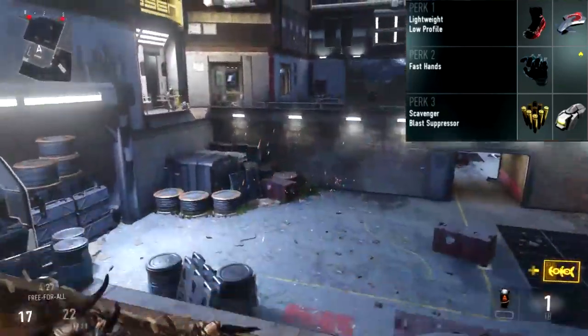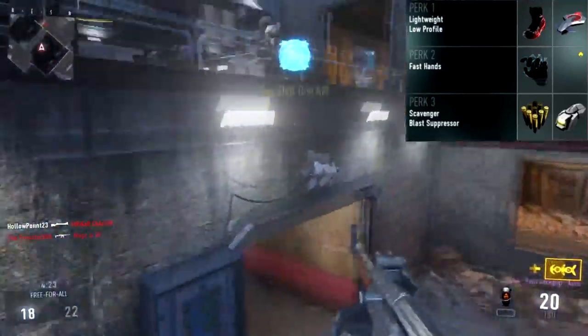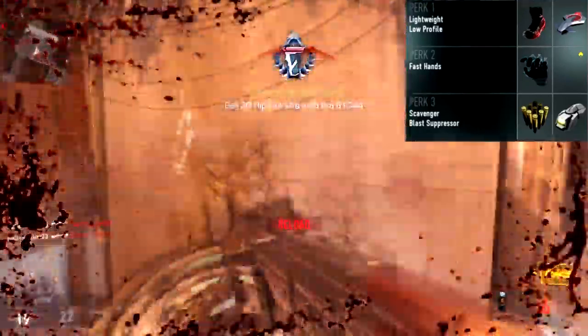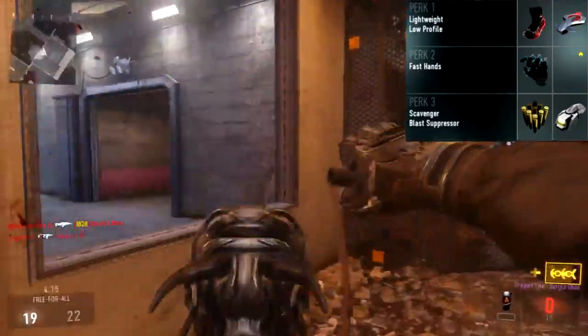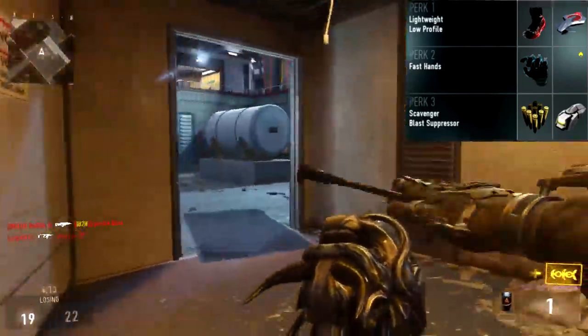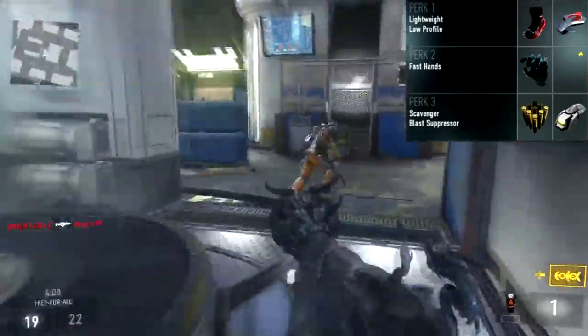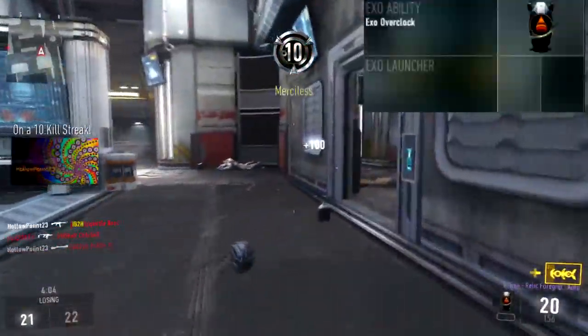For Perk 2 we have Fast Hands, because you want to reload while sprinting — that's going to help a lot especially with the blunderbuss. You also want to swap weapons as fast as possible and use exo abilities and exo launches quicker. You want to be very speedy with this class setup. For Perk 3 we have Scavenger so you don't run out of bullets, and Blast Suppressor so you're invisible on the minimap when performing exo moves.